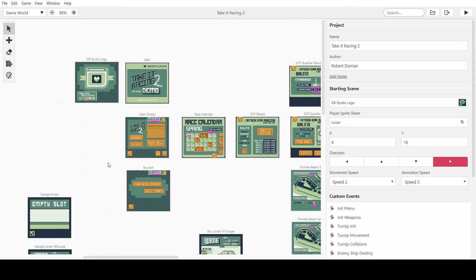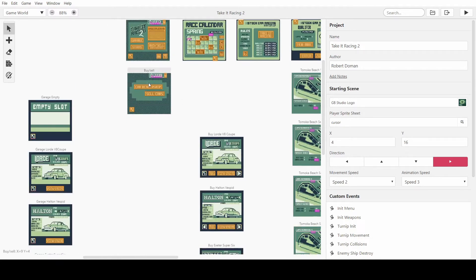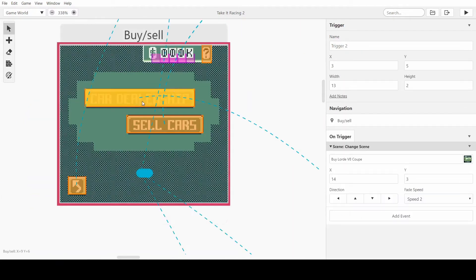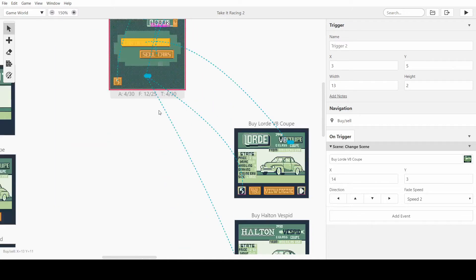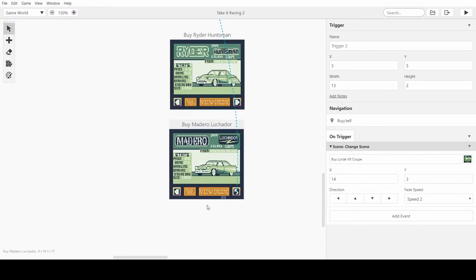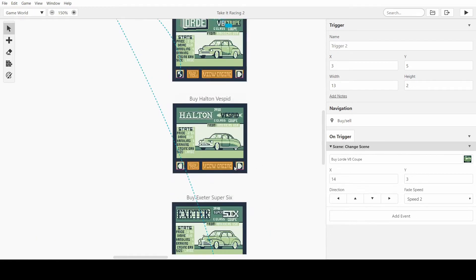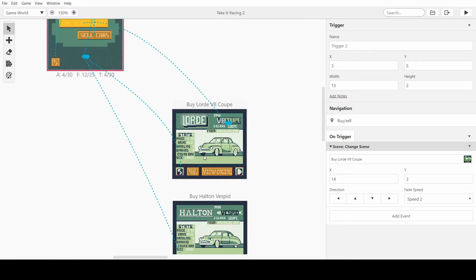I've been thinking about how to do the buying and selling of cars. Obviously in the full game there will be more than just the five or six cars I have, which will mean it will be quite hard to list them all like I have here. Currently you just have a button and it says next, next, next, next, and then you get to the end and it sends you back. But if I had even 20 cars in the game, that would be annoying.